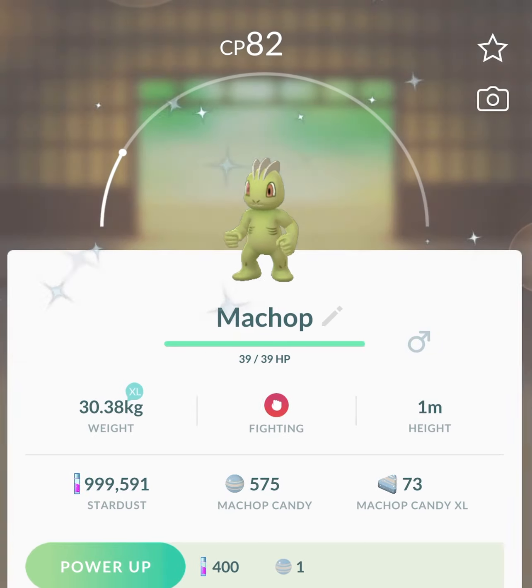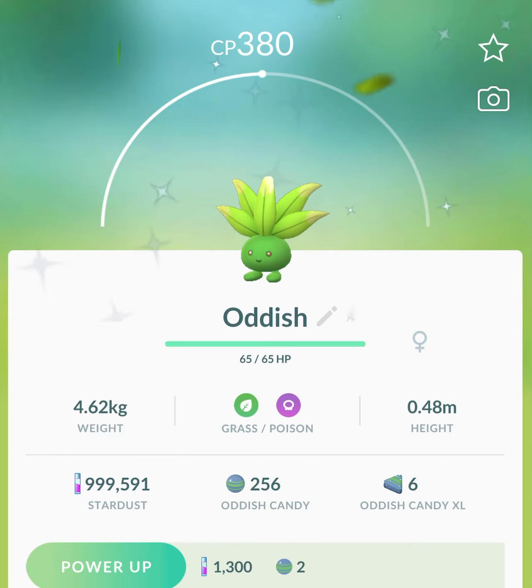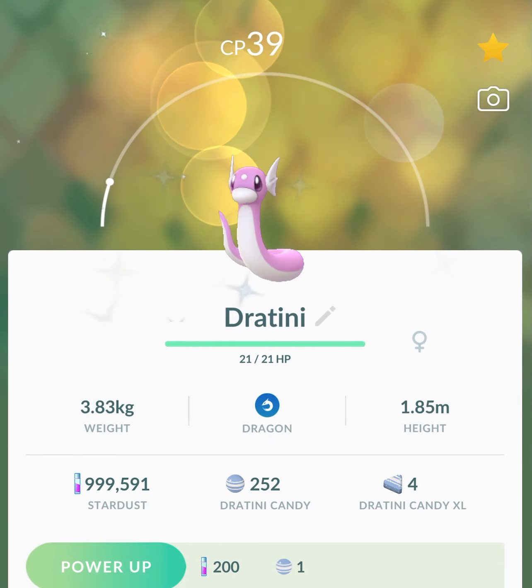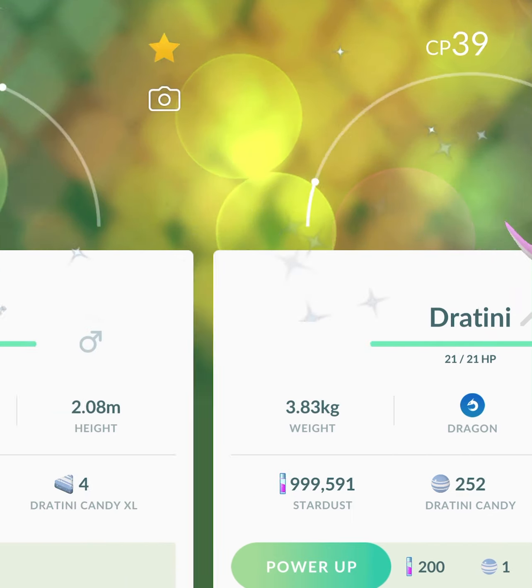Shiny Porygon. Another shiny Machop. Shiny Oddish — which I think this Oddish came from my Incense, so that was funny. That was a good Incense spawn — a shiny Incense spawn. Another shiny Hitmonlee. Hitmonlee was exclusive to the red version, so it was really shiny boosted. So I got like four or five of them.